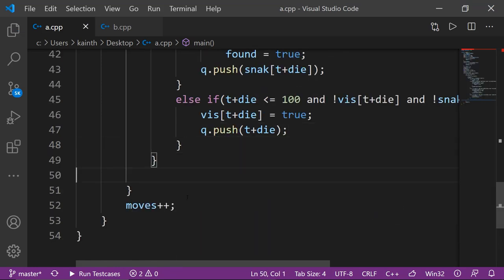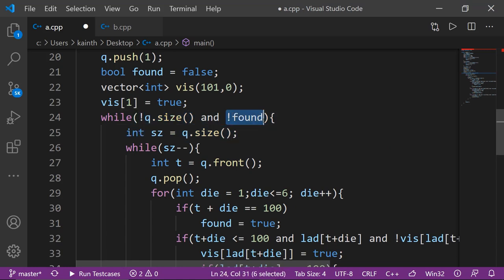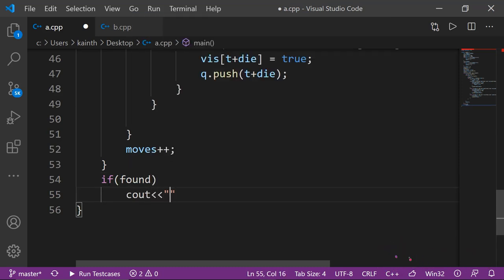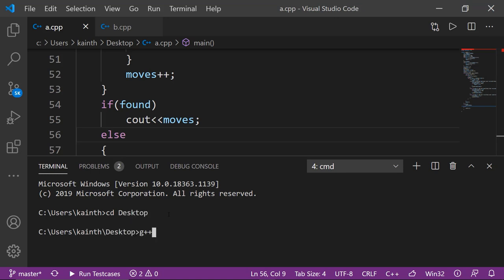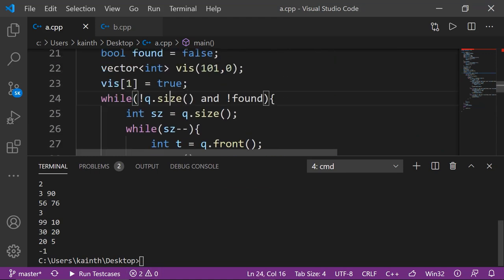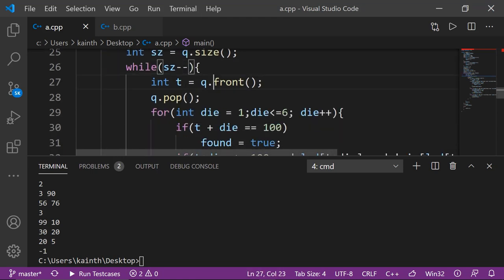जब बाहर आओगे while loop से — दो conditions हो सकती हैं: ya queue के elements खत्म हो गए, ya hundred square found हो गया। अगर found हो गया तो moves print करो, वरना -1 print करो कि 100 square पे नहीं जा पाए। Run किया — minus one आया जो नहीं आना चाहिए था। देखा तो q.size() की जगह if not q.empty() करना था — क्योंकि q को 1 push किया था तो size true था, condition false हो गई, loop में गया ही नहीं। Save करके दोबारा run करते हैं।